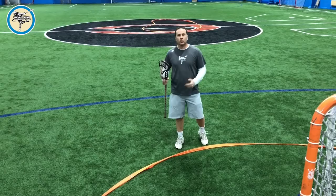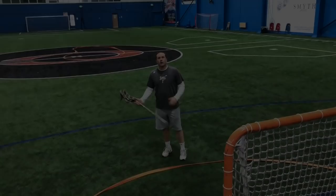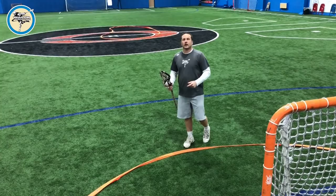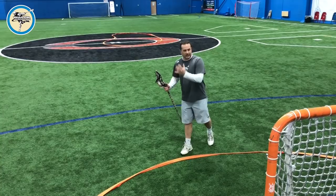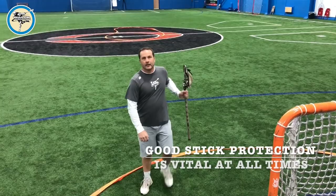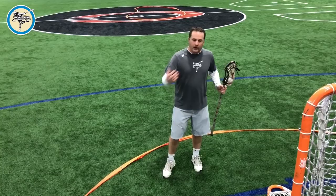That's another nice counter or additional dodge while you're using your change of direction east-west dodge. We've talked about change of direction and changing speeds with a hesitator. Now I'm going to talk about the finalizer dodge. Just to reiterate, with these east-west dodges you need really good stick protection — the stick is in the ends of your fingers, nice little wrist cradle. It's a really good idea to practice little cradles at home every couple of days.